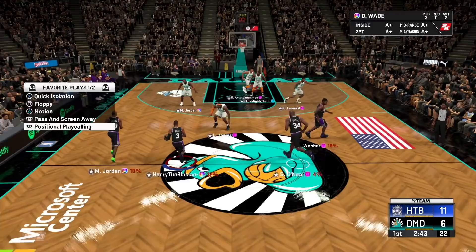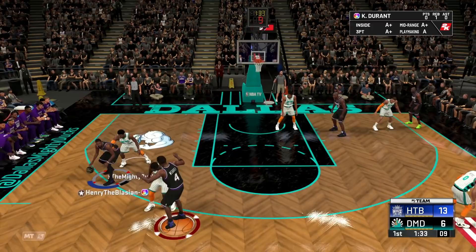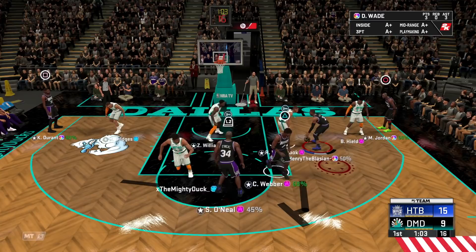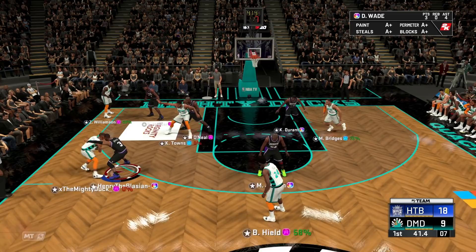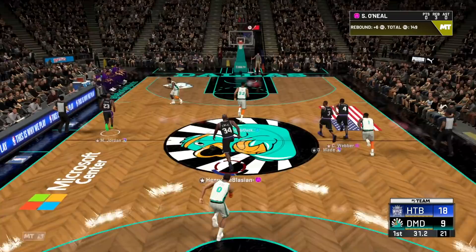I want to post up with Weber but Giannis is quite tall, so if I try to fade away he'll likely block it nine times out of ten. But if we use the pick and roll, he's gonna dunk it every single time. Weber cutting — Zion, you can't handle this Weber, that's an easy hook. Weber gets a couple threes — catch and shoot green bean again. That jumper is fire. If he had Range Extender this card would be overpowered.